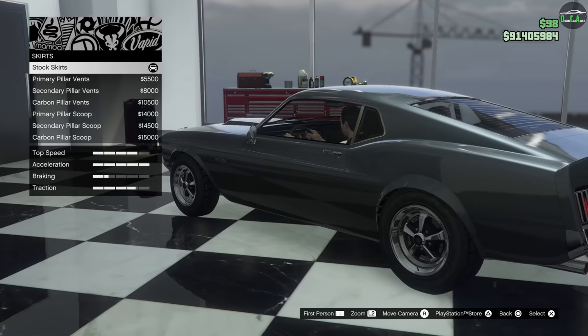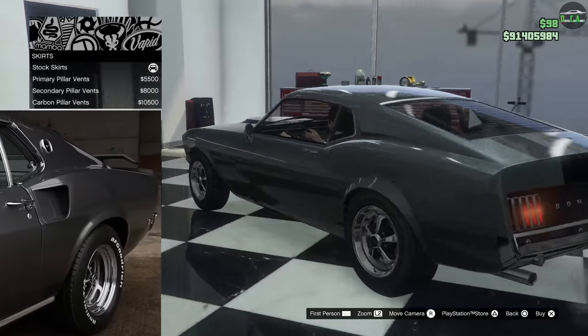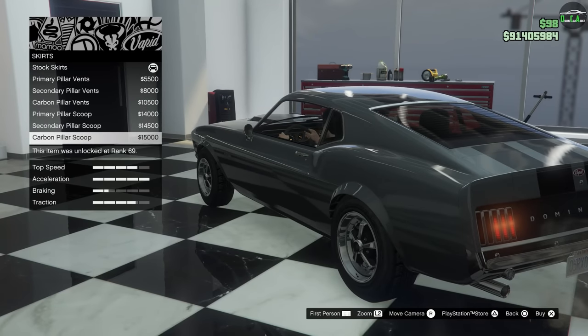Side skirts — the option on this car is the pillar vent. The real car did not have a pillar vent, however it did have a vent on the quarter panel area right by the door handle — a nice scoop vent right there. That's not an option here. You could put the pillar scoop, but I've seen a lot of people do this with a build where they do the pillar scoop and it's in the wrong location. I prefer just not to have the scoop at all, so at least in my opinion stock is better, but you can alternatively go with the primary pillar scoop if you'd like.